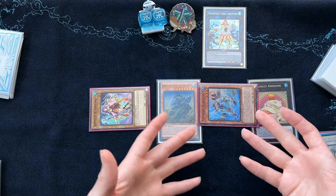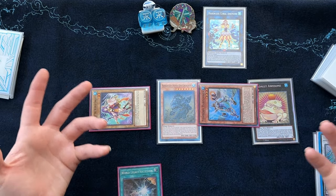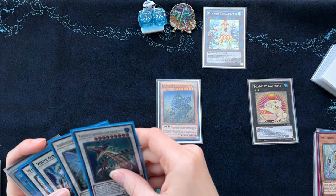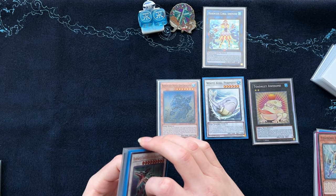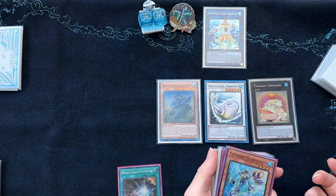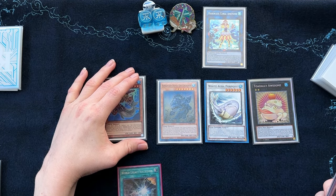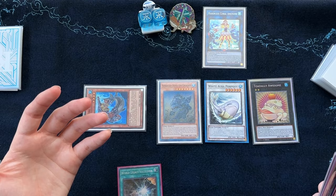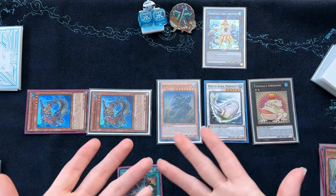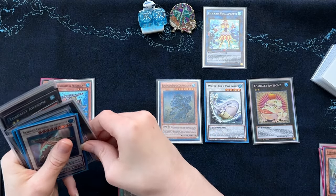We're going to summon Harpooner because it has less than 1500 attack, which is something hard to do in this deck since all our level 4 cards have 1600 or more, making it difficult to work with Anemone. Harpooner is really cool — when he's sent to the graveyard for a synchro summon, you can negate something your opponent controls. It's non-targeting. From here, we synchro summon a level 6 — level 4 plus level 2 — into White Aura Porpoise. On summon, you can special summon one level 4 or lower fish monster from your graveyard, in this case Abyss Pike, and then summon one monster with the same name from your graveyard — another Mermail Abyss Pike. You can then overlay both level 4s into another copy of Bahamut Shark.